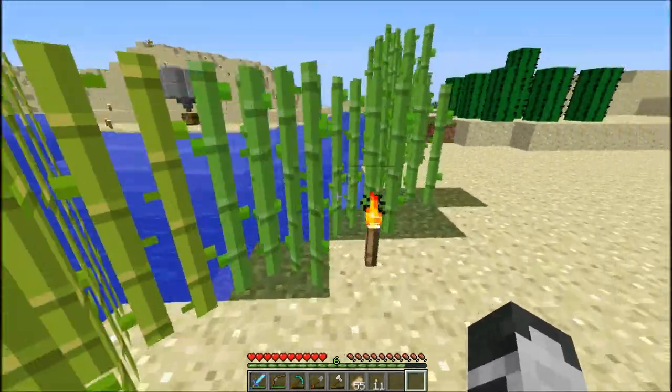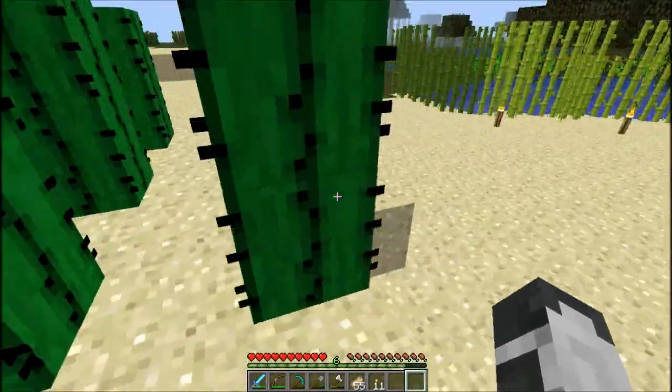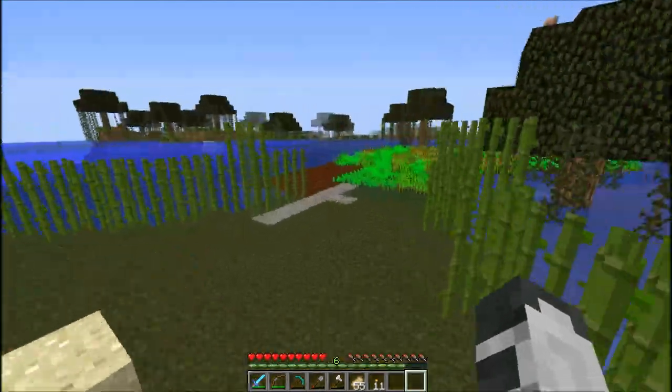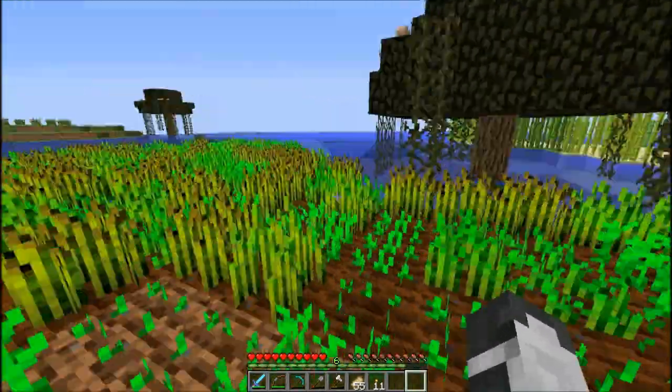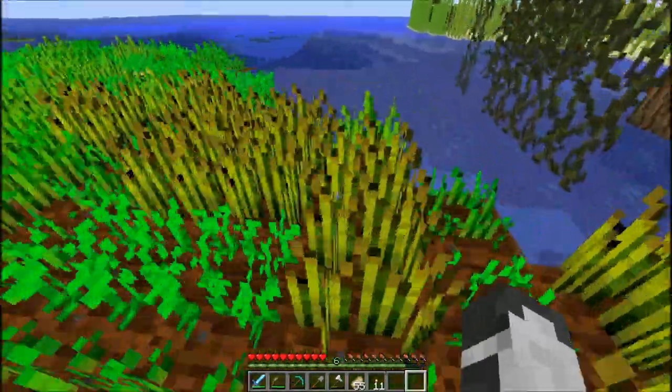I also got a broom and put my food in storage. I planted sugarcane all around my base so I have like unlimited sugarcane with this cactus farm, and over here I made a huge farm planting all kinds of things like carrots, wheat, and stuff like that.